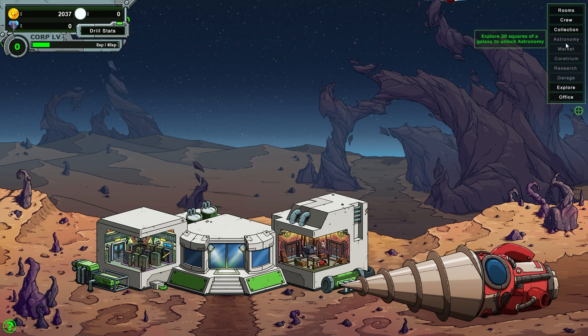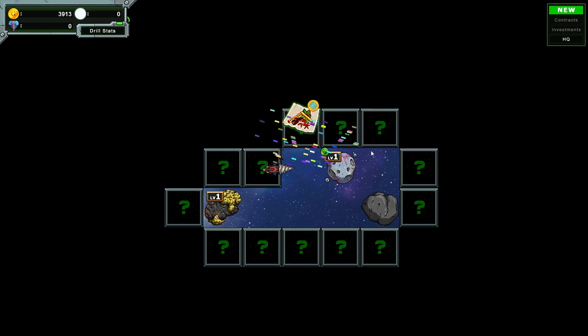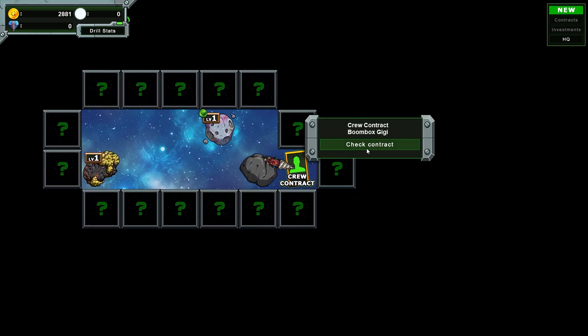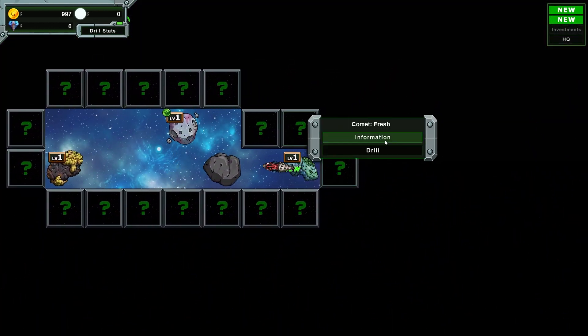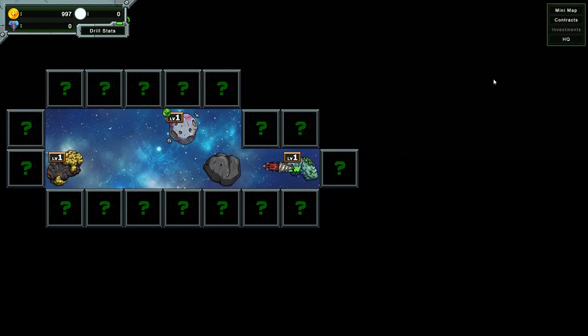So, 30 squares of the galaxy for astronomy. Lost stock crate to unlock the market. Cool. I guess let's go back to explore then. Hello — chest! Research facility. Your research unlocked. Crew contract. Boombox GG — you hear a distant sound of electro music, make your way towards the source to find Boombox GG streaming a concert for billions of followers. A whirlwind of color and sound fills your senses. You talk to her agent about making a mutually beneficial deal — they agree, but she wants the following. Cool, we've unlocked her. As a mining crew person, maybe. So we've got contracts and minimap.